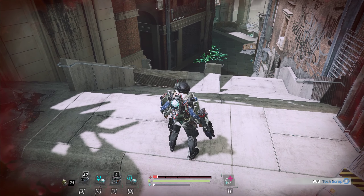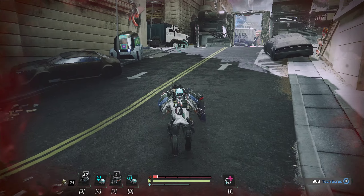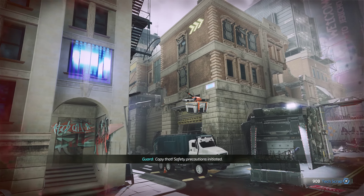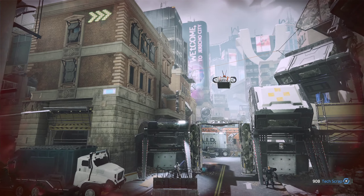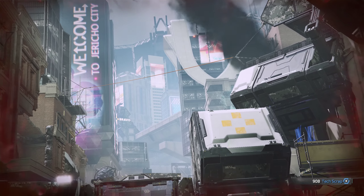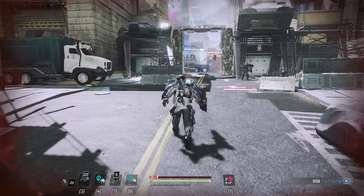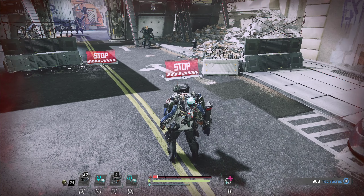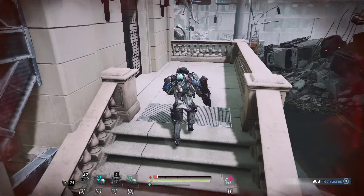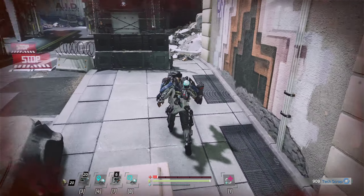Do we want to keep going this way? There's a bunch of dudes with shields. Let's just take a peek. We only have 900 scrap. I'd rather not die. Oh — but they're guards, they're not bandits. They won't attack on sight. Sign says stop. I'm going to go this way instead — I respect your sign, but I'm going to look for other options.